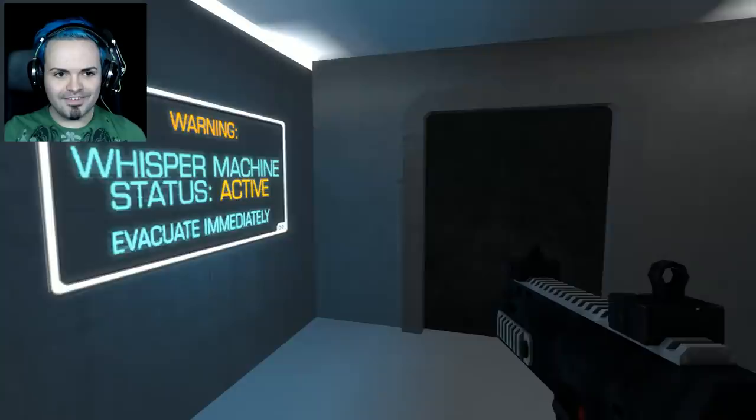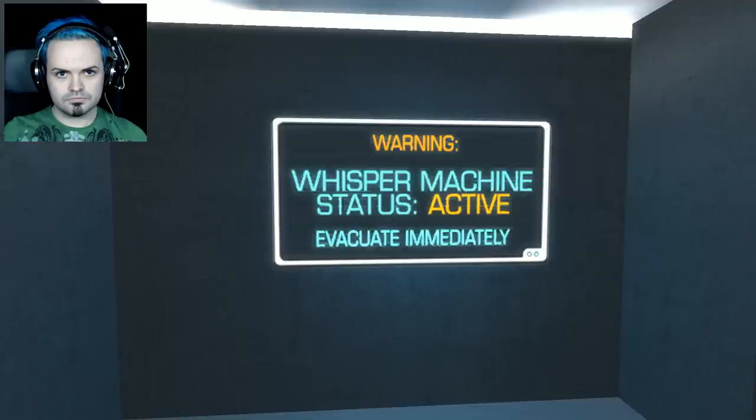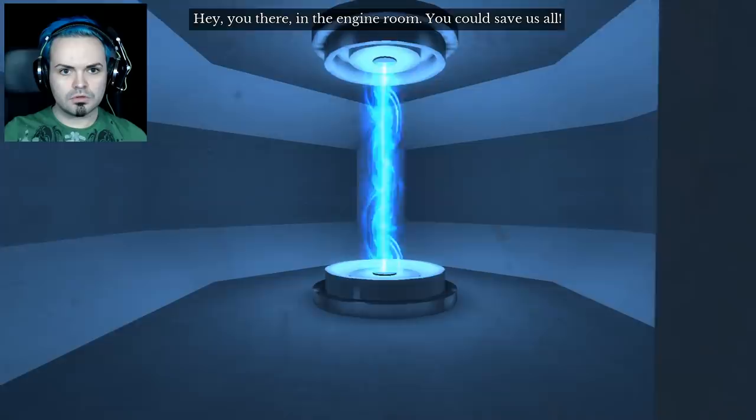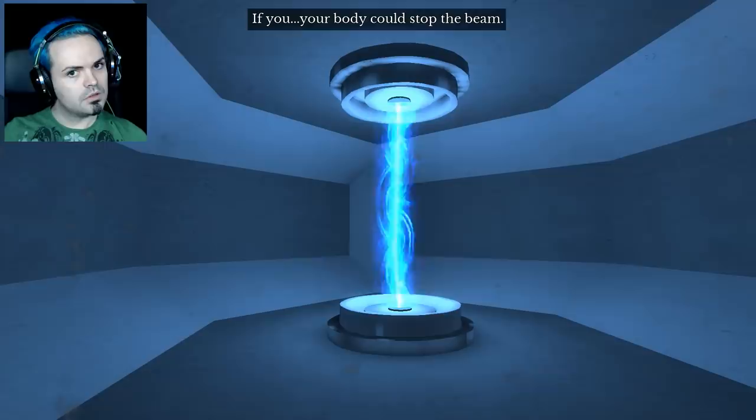This is the part that's interesting. The game has this narrative about the whisper machine and how it has to be turned off and then you get to the engine room. 'You there — in the engine room — you could save us all. That beam is powering the whisper machine. We could disrupt it by introducing a great enough heat signature. Your body could stop the beam. It's so much to ask, but for all of our lives — would you do it? Would you give yourself?' Harsh.